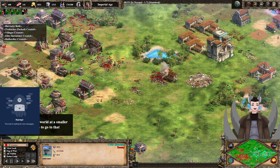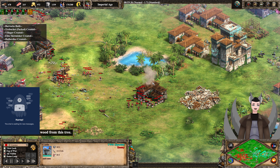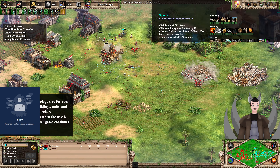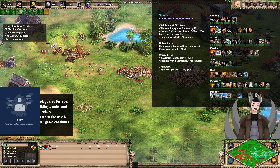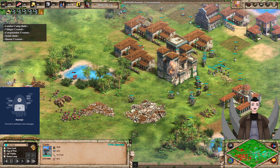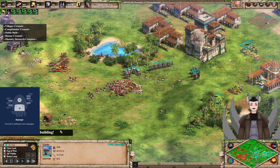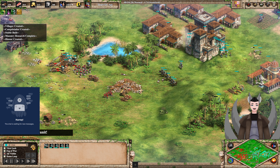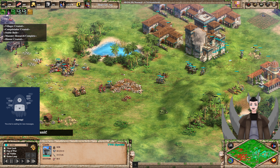Looking at Cyan's military options — he can get Champions, Halberdiers, Supplies, everything. There's a new patch coming that will add a new pierce armor technology called Gambesons for the Militia line. Hussars are charging forward trying to deal with the Trebuchets but get hit by Halberdiers. One Trebuchet does go down. Cyan is starting to repair the castle, which then goes down. If Cyan charges forward, he'll run straight into Red's castle — garrisoning Conquistadors in that castle wouldn't be half bad.